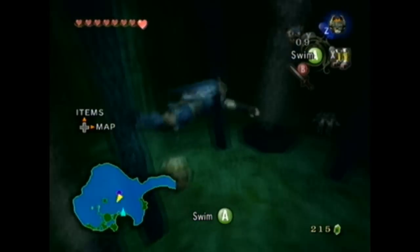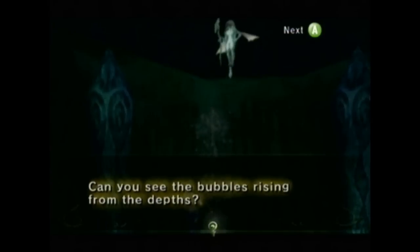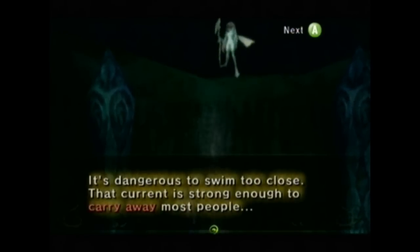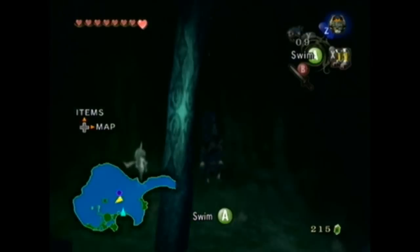Even the Zoras are swimming around. Can we talk to the Zora? I don't think we can — oh, yes we can! Never talked to her before. 'Bubbles rising from the depths of the ocean? Too dangerous to swim close. People get carried away in those currents.' Well, it was in red text. I suppose that's important.